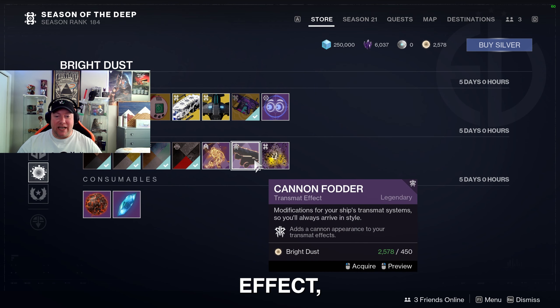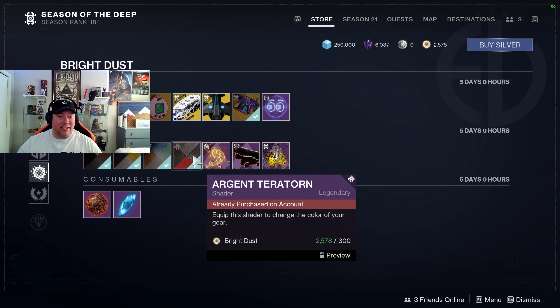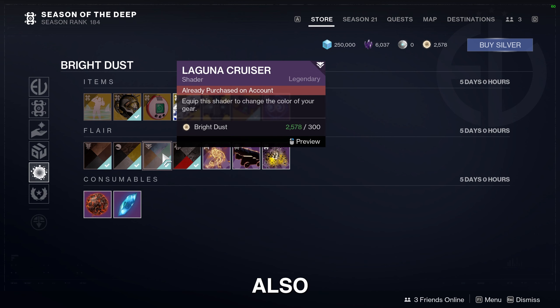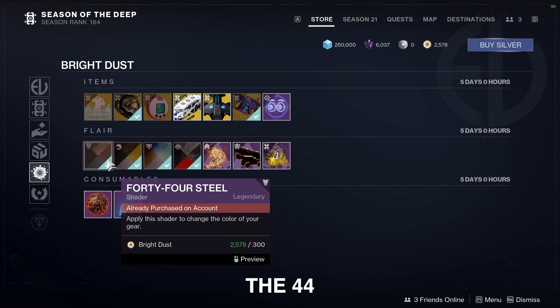We've also got the Resurrected Shadow transmat effect, the Cannon Fodder transmat effect, and the Cabal Entrance transmat effect. Moving on to more shaders, we have the Argent Teratorn shader, the Laguna Cruiser shader, the Butterbark shader again — I guess we need that in two spots — and the 44 Steel shader.